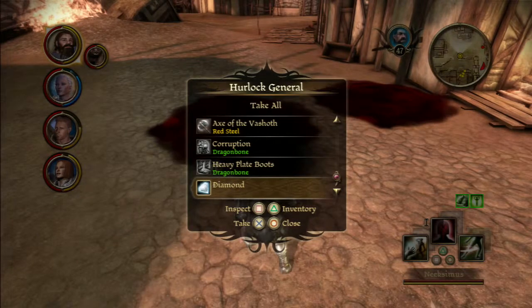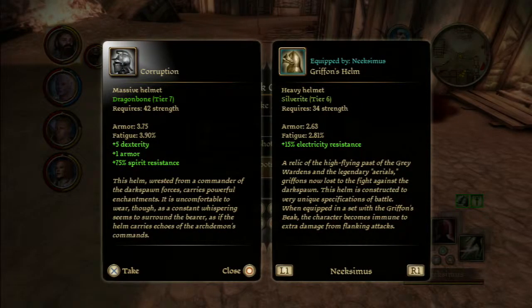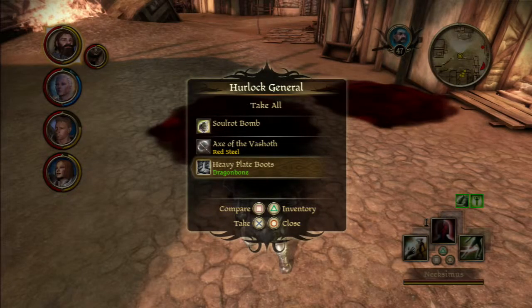Grandmaster flame rune — I'll take that. Diamond — yeah, I'll take that. Corruption. That's a decent helmet, pretty good.